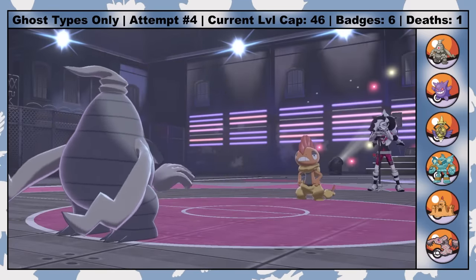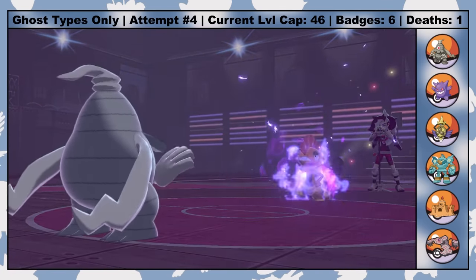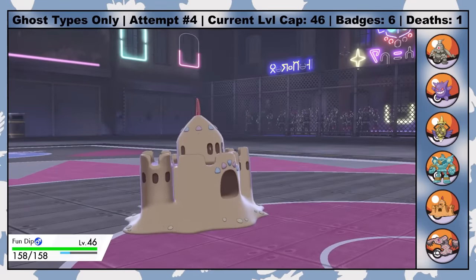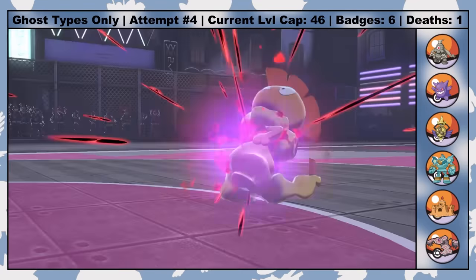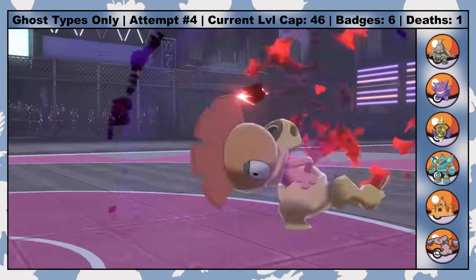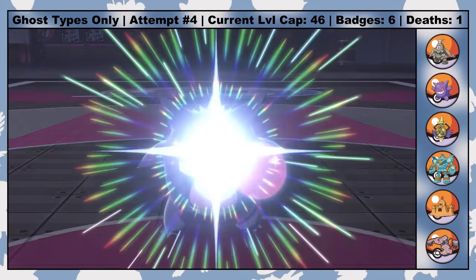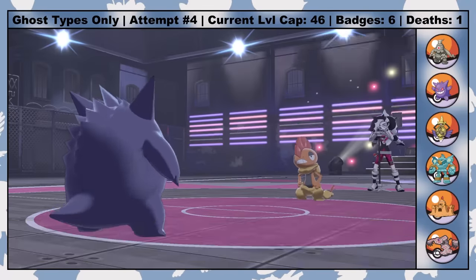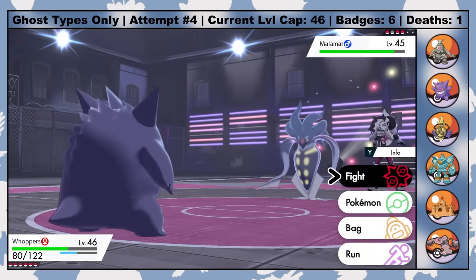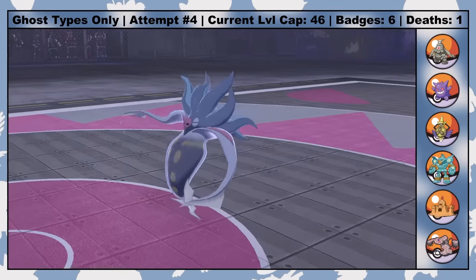After successfully burning Scrafty with a Will-O-Wisp, I switch to Fun Dip, who easily shrugs off a now very weak Payback. We set up Stealth Rock, and Fun Dip's job is done. It's off to Whoppers, who gets hit by a Payback that still does hefty damage despite the burn. Cursed Body activates yet again — incredible given that it only has a 30% chance of activating. Ultimately it doesn't even matter, because Scrafty goes down to a single Dazzling Gleam. Malamar comes in second, and with the Stealth Rock chip, another Dazzling Gleam guarantees the kill. That thing with Foul Play would've been insanely problematic for my team if I couldn't take him out in one shot.